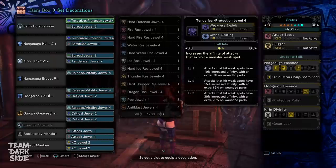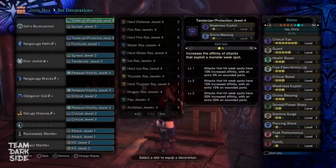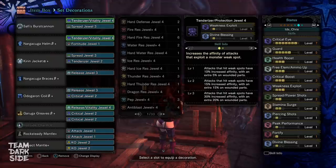These are the decorations that you need: 2 Tenderizer Protection level 4, 2 Spread level 3, 1 Fortitude, 3 Release Vitality, 3 Critical Jewels, and 2 Attack and 2 Chaos in the mantles. This is quite difficult to get. However, if you only have 3 of those it works as well — we just get rid of Protection and use 2 normal Tenderizers or 2 normal Release decorations, and use a Tenderizer Vitality double deco instead. If you still can't make that with 3 of those double 4-slot decos, then the budget build might be for you.